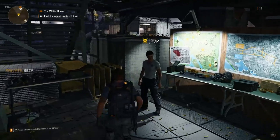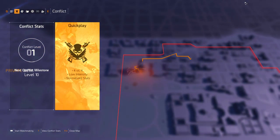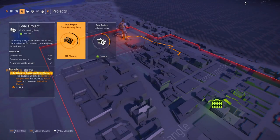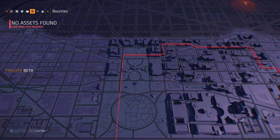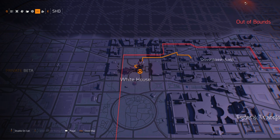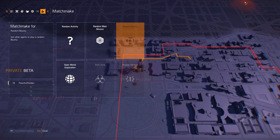Outside under the helicopter pad we meet the PvP matchmaker. If you're looking to play PvP in conflict mode — Domination and Team Deathmatch — you go here. You can see your stats and quickly matchmake. Other things you can access are projects, bounties and matchmaking for the different activities in the world, also available at other locations.